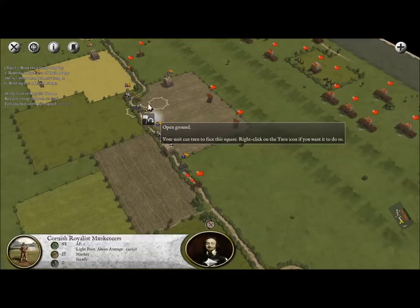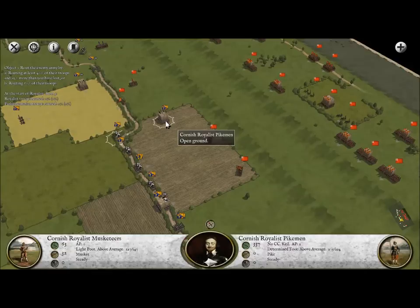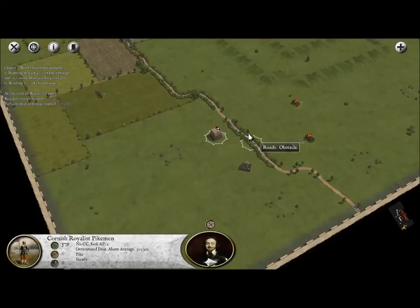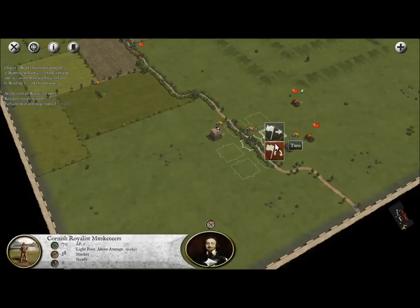I think we've already fired with that unit. Let's see what our pikemen can do - they're going to have to wait a turn. We're going to try to charge here. We do have an advantage since we have pikemen, and as you can see, the enemy actually ran away and is evading. They don't want to have to deal with our charge, and I can't say I blame them. So let's go ahead and turn here and open up on them.